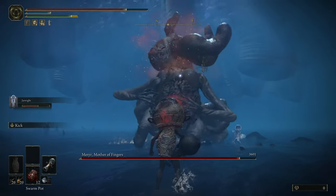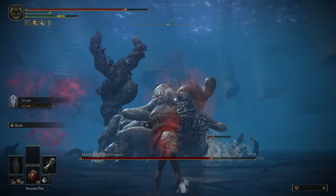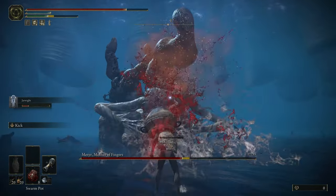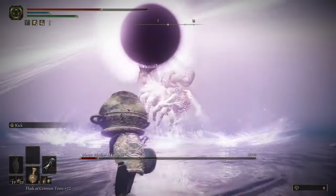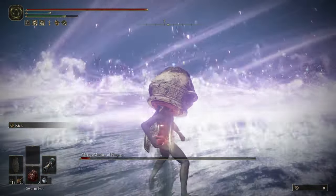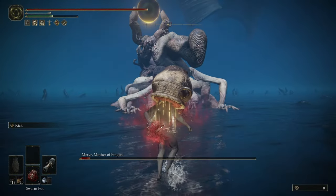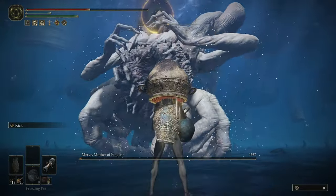Instead I would practice with bosses using easier-to-make pots and spend practice time throwing those. This boss didn't give me much practice time since it was so weak. There are still a couple moves I'm not entirely sure how to dodge. I threw some swarm pots at the ground anticipating the landing but judged the distance terribly. And that's alright — she was low enough.